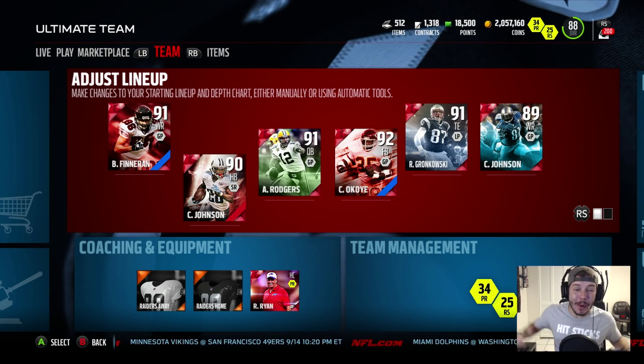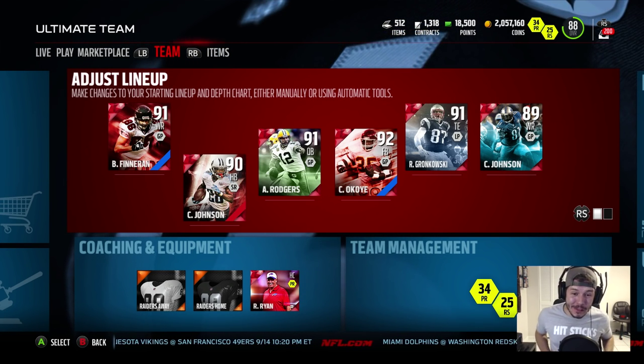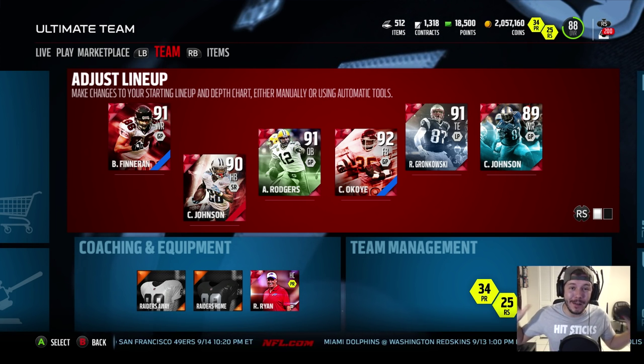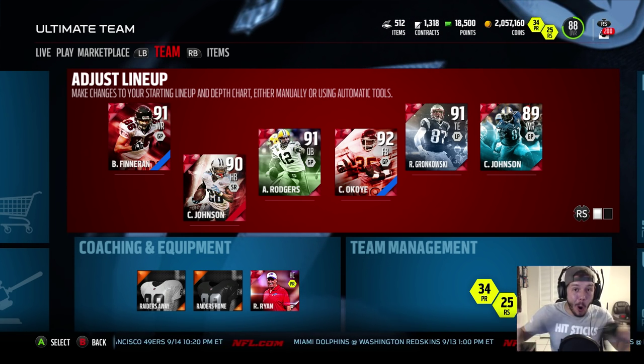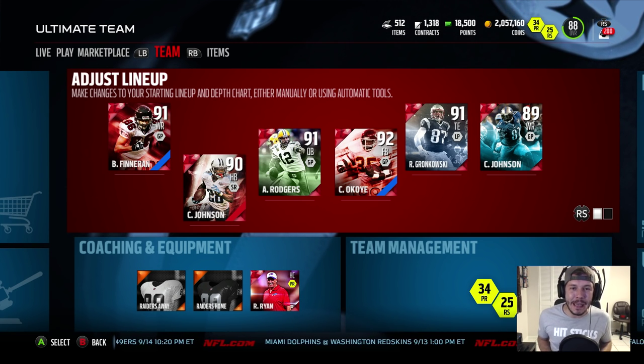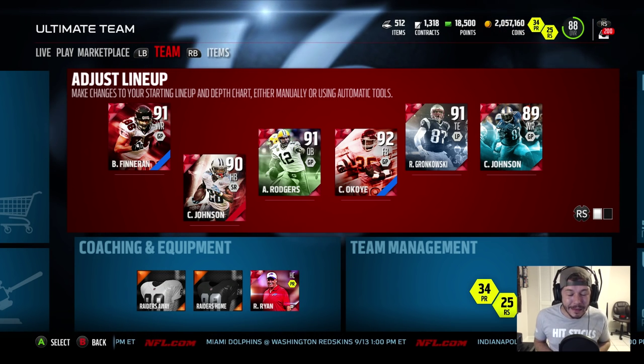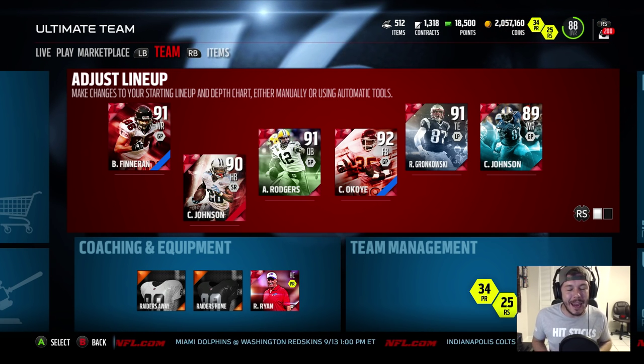What's going on guys? Toke here and I'm back in the Madden 16 Ultimate Team Saturday. New Legends are in the game and we've got one crazy bundle — the Ultimate Bundle — guaranteeing 15 or better gold cards, one guaranteed elite, and the new Legends in the game.